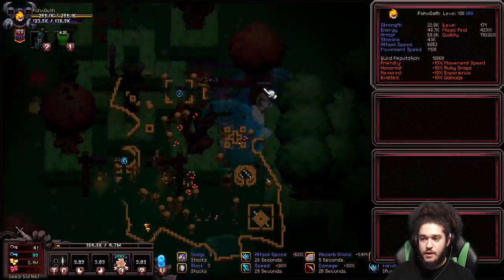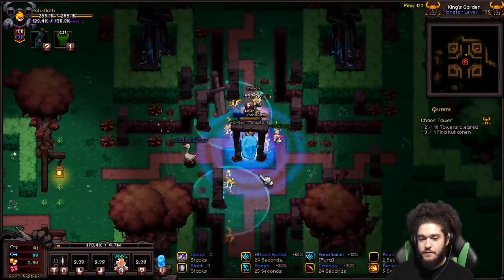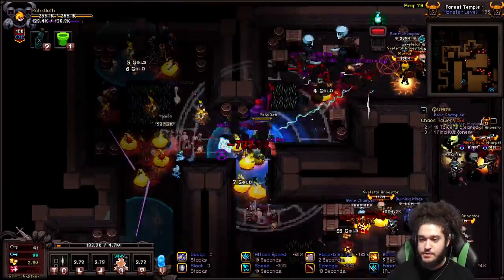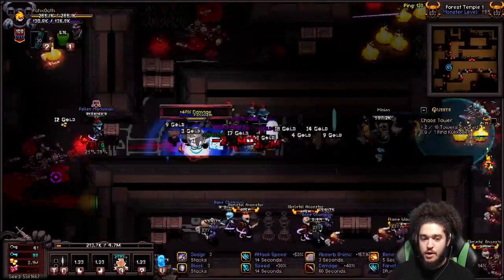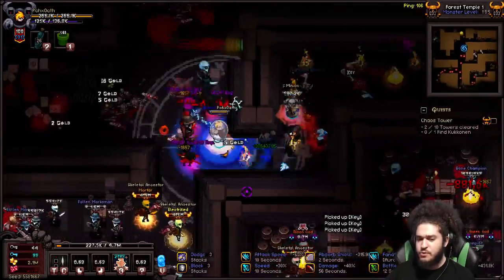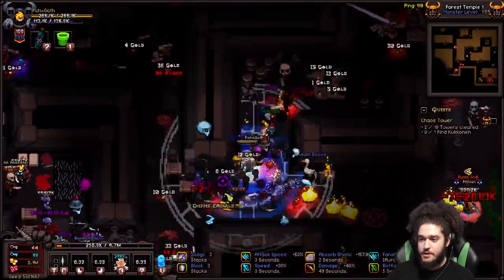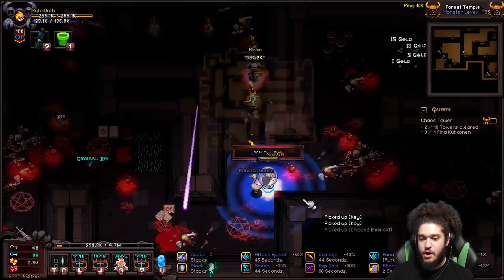Every single dungeon key in inferno is going to have a reward chest at the end like you saw. However, the Tower Keys actually have a chest that contains runes — not boss runes, but they can contain inferno runes, which is really good. Some of the runes in there can vary anywhere from 10k to 50k, though that very much depends on the market price at the time.